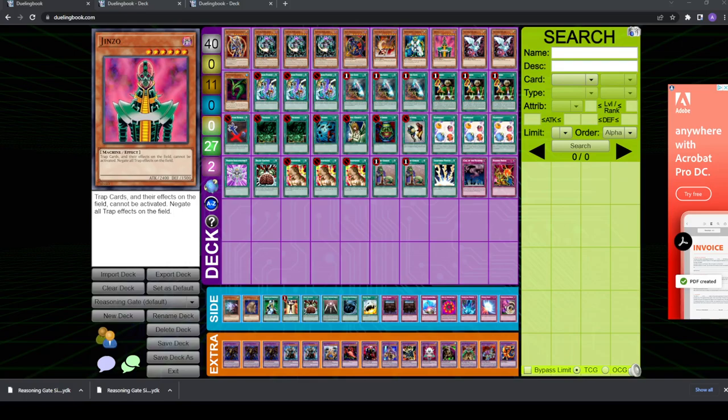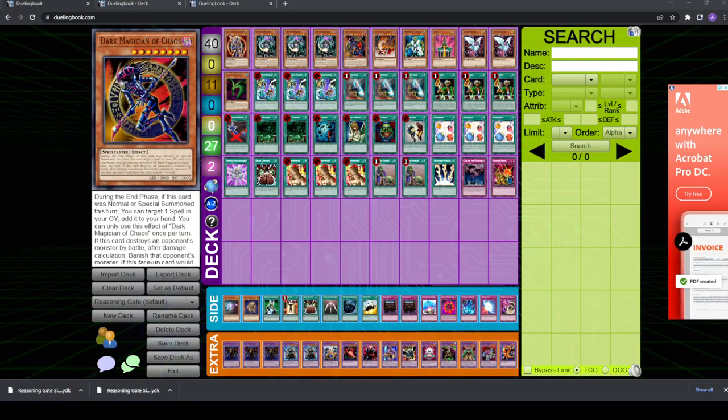What I'll be doing in this video is going over cards that opponents typically side against this deck, because when siding it's equally if not more important to side for the cards you expect your opponent to side in against you as it is to side against the actual deck they're playing. I'll review the most potent options against this deck, then go over all the cards I could think of that you might want in your sideboard, and finally talk about my specific side deck and how I use it.